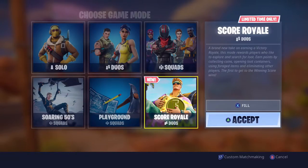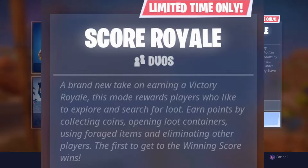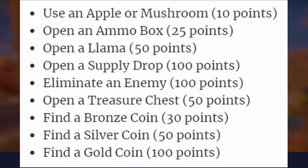There's also a new game mode called Score Royale Duos. It's a brand new take on earning a victory royale — this mode rewards players who like to explore and search for loot. Earn points by collecting coins, opening loot containers, using foraged items, and eliminating other players. The first to reach the winning score wins. I'll put the full point requirements on screen.